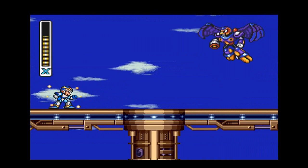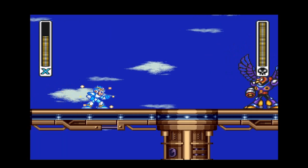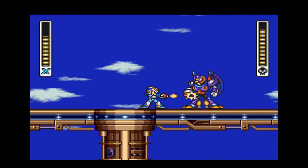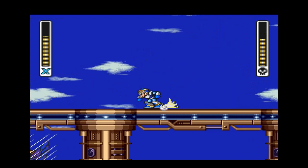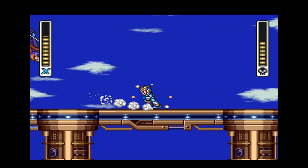We're in the sky again, so of course we're going to fight Storm Eagle — the second biggest wimp in this game next to Chill Penguin. He can just go down easy; we're not even going to use his weakness. I'm not even sure what it is — I think it's Sting Chameleon's Weapon uncharged — but I always just use the X Buster because he's that much of a wuss.